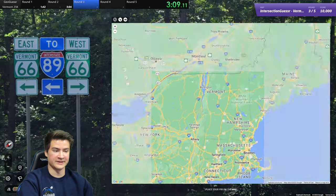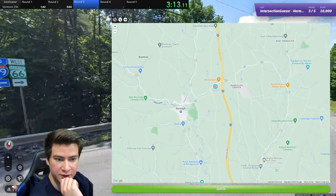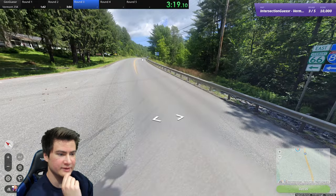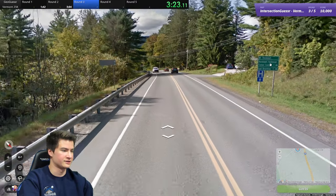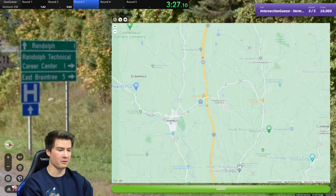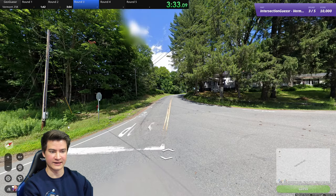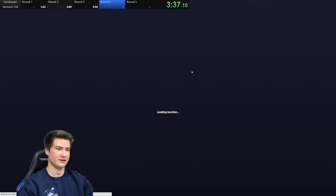Vermont 66 is also going towards 12A. I'm going to go see what other signs we have — maybe town directions. Randolph is here again, that's like right where we were before. So Randolph the actual town is here, which means we've got to be around here. I think this intersection. Yes — good stuff.